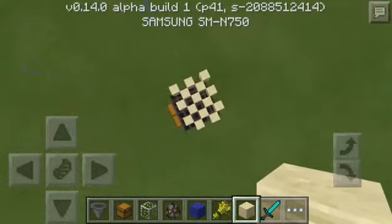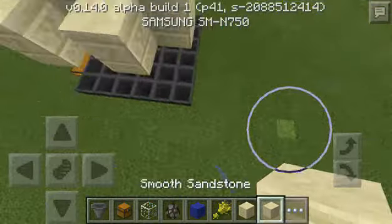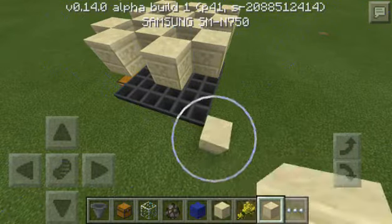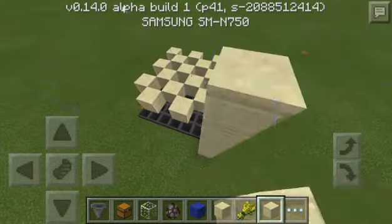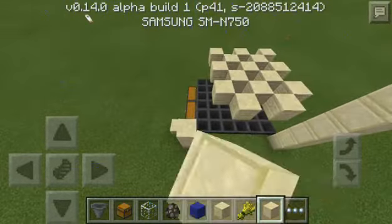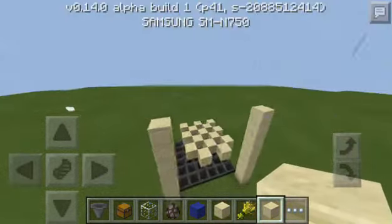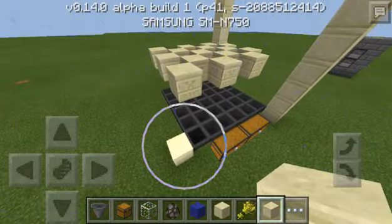Next step: put some walls around it. Let's do some designing — I like these blocks, they're kind of nice. You don't need to do anything too fancy, but I like doing stuff fancy sometimes. It's just a habit of mine.